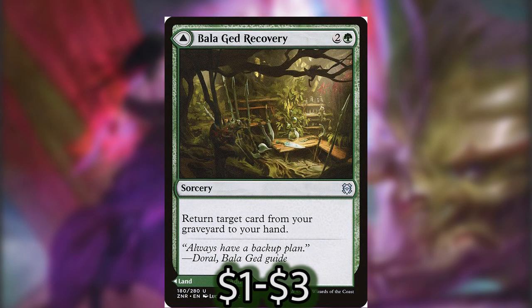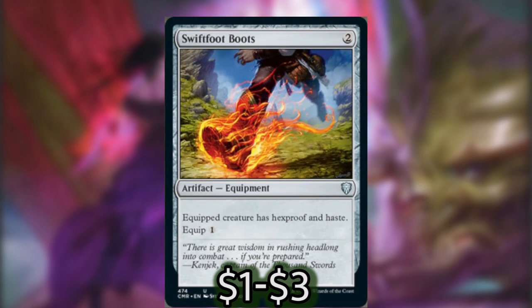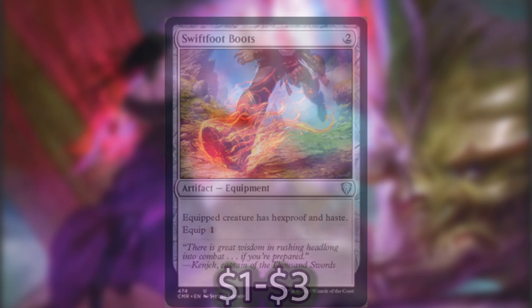For our recursion and protection, we have Bala Ged Recovery, which can double as a land if we need it and can return a card from our graveyard to our hand. We also have Swiftfoot Boots, which will help us protect our commander or give one of our attacking creatures that needs to attack in order to activate haste, so we can get that Belbe trigger off on the first turn it comes down.